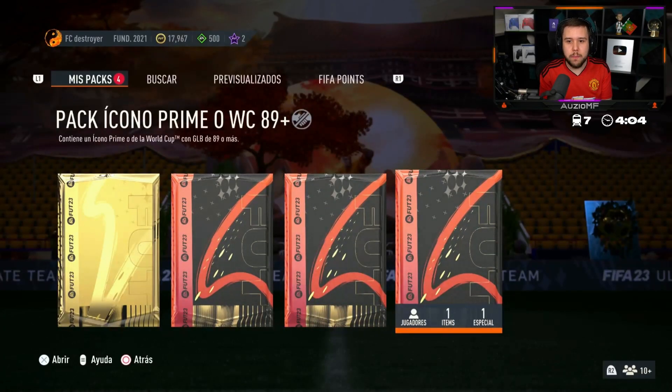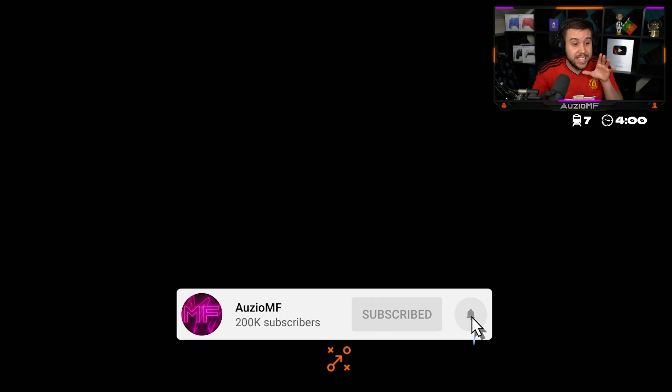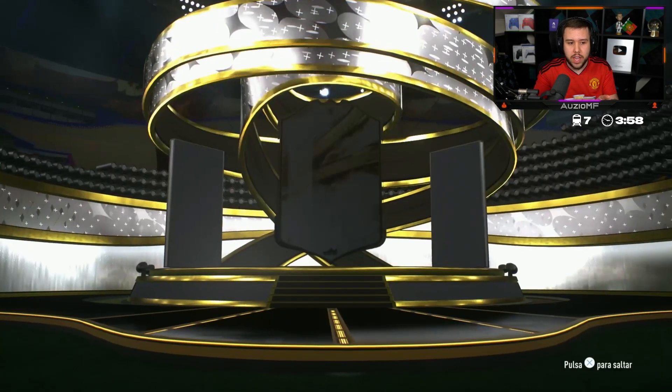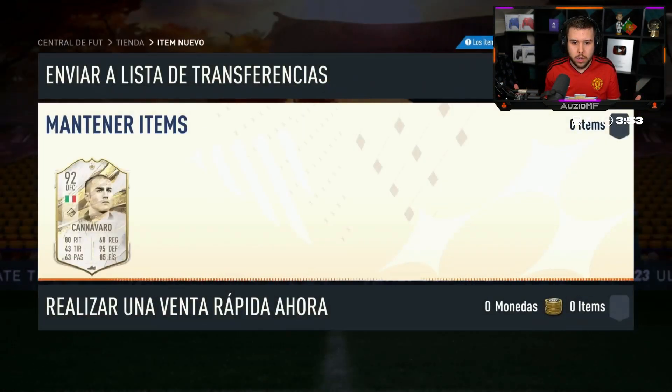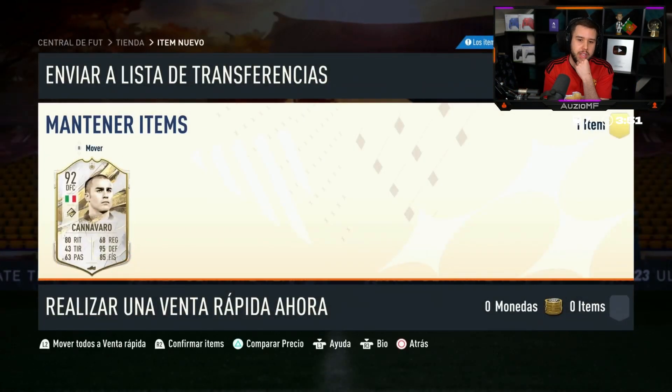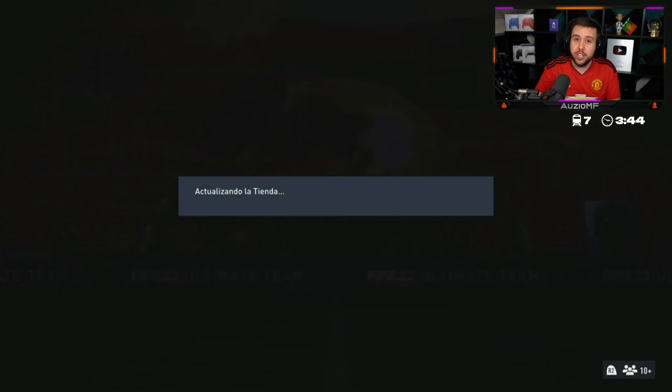We got our first 89 plus prime or World Cup icon pack completed in seven minutes. The requirements are an 85, 86, 88 rated team. It's Cannavaro — he's not happy with it, and I personally would not be happy with it either. The first one walking away with an L.